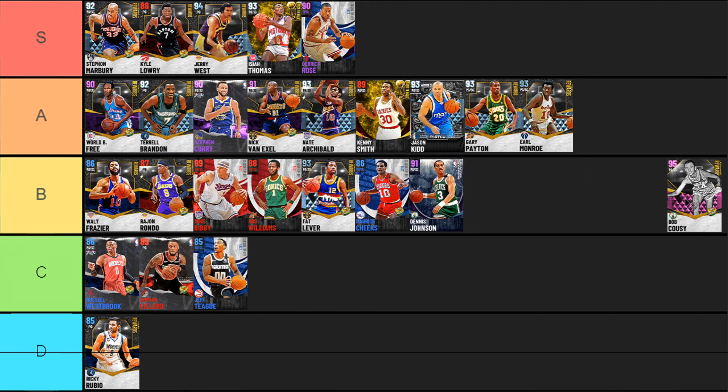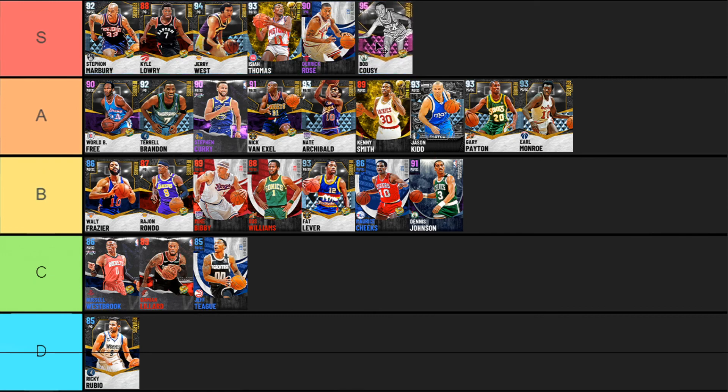Last but not least, Bob Cousy very easily fits into S tier. You get him through the exchange and he's really really solid — has everything going for him: good defense, good playmaking, good finishing at the basket. He's got four Hall of Fame badges — acrobat, fancy footwork, giant slayer, and dream dropper — all really nice. The only thing he really can't do is dunk, but with how great he can finish doing layups, how well he can shoot, how good his playmaking is, and his defense with gold clamps and pickpocket, he solidly fits into S tier.